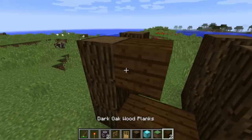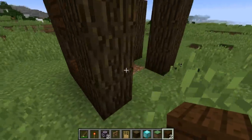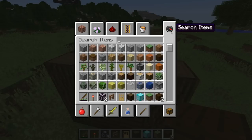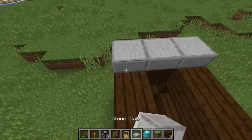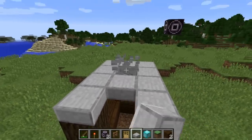We'll put dark oak planks along like this in the back, and let's go ahead and add some stone slabs on top - just like that.